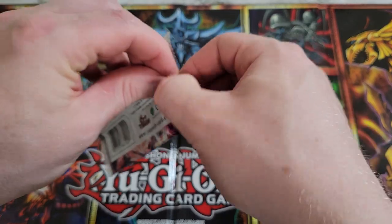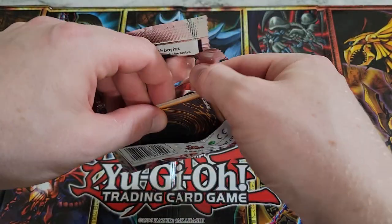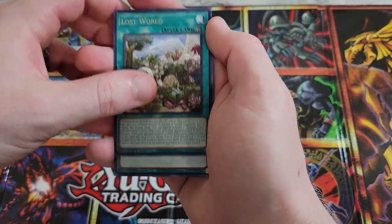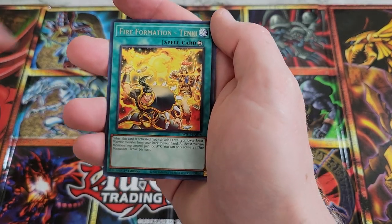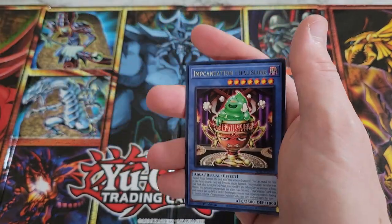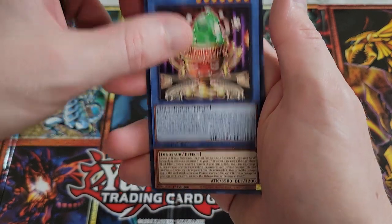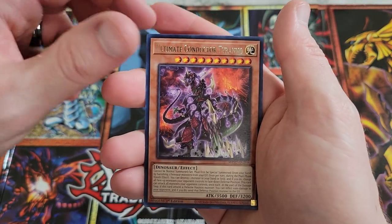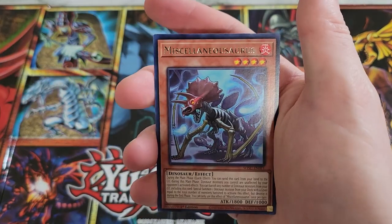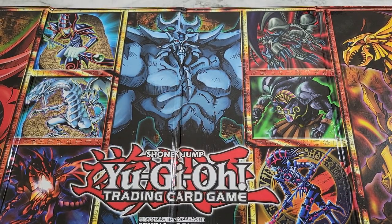Of the 10 Ultra Rares, seven are in the Vanquished Soul archetype. We got Lost World — there is a lot of dino support in this pack. Fire Formation — Tenki. We got Vanquished Soul Dust Devil. Vanquished Soul is the new archetype here. We got Incantation Chalice, Slime, Shallow Slime, Ultimate Conductor Tyranno, and Allure of Darkness which is a good rare, and then Miscellaneousaurus as a rare as well. No Ultra in that pack.